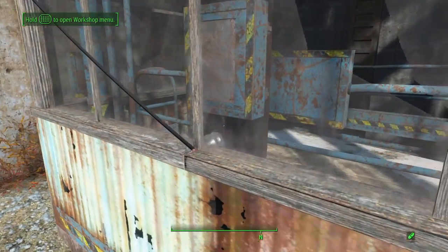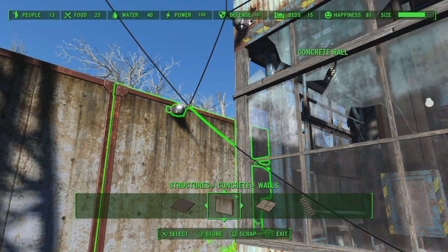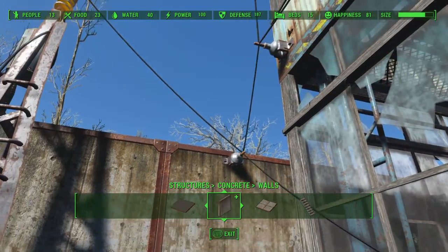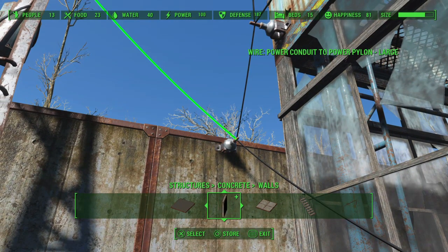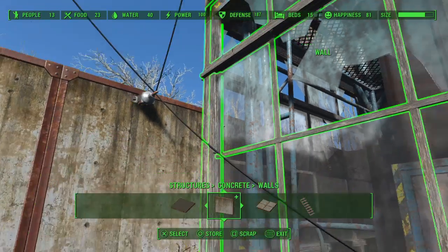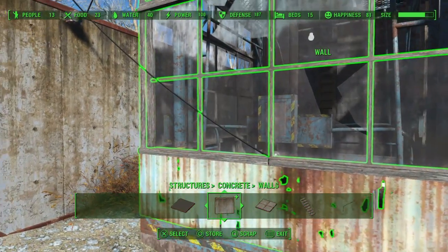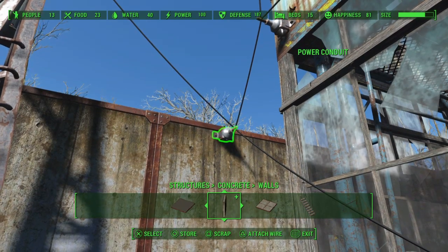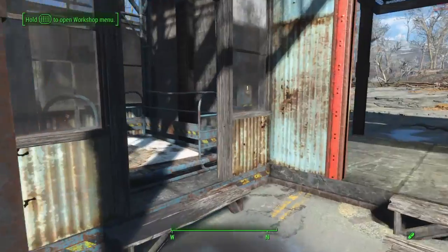I did use the wire glitch to get it wired up there. If you don't know how to do that: go into workshop mode and look at the conduit you want to wire up to, but don't select the conduit — look at the wire connected to it, then hit triangle. Look at where you want it to go and push triangle again. You'll know it works when you hit triangle looking at the power conduit and you hear the crackling sound of the electricity — that should work for you. So we'll go upstairs and check it out.